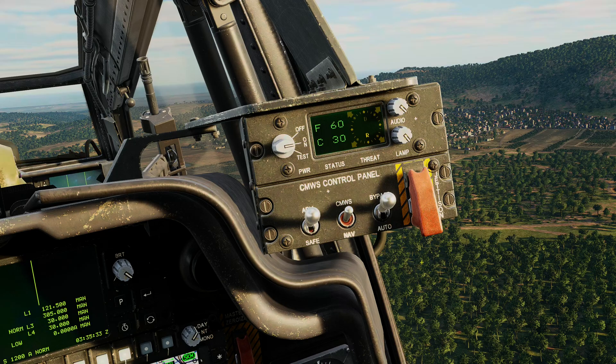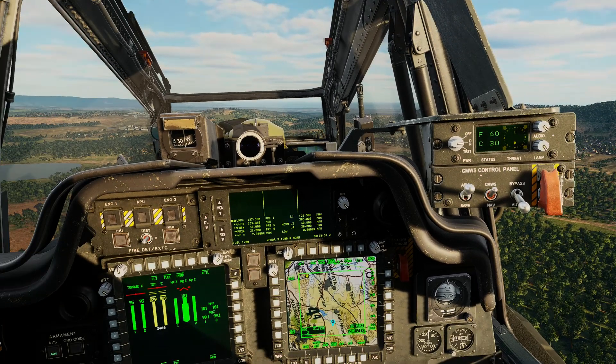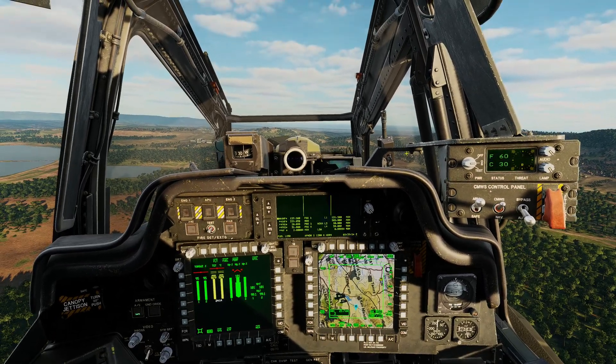In bypass mode, only you can launch the flares. In auto, the system will launch flares on its own as long as the system is armed. So you need it to be armed and you need the R indicator. During dispense, the D will illuminate for dispense. You also have a readout of your remaining flares and chaff in this display. That's pretty much everything you can do with the CMOS — control of it is only available to the pilot.